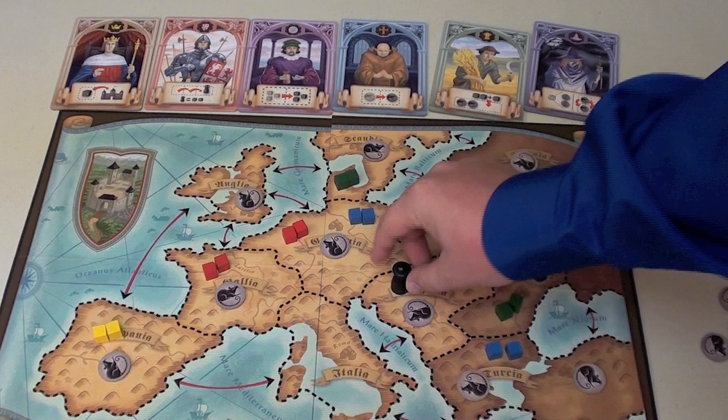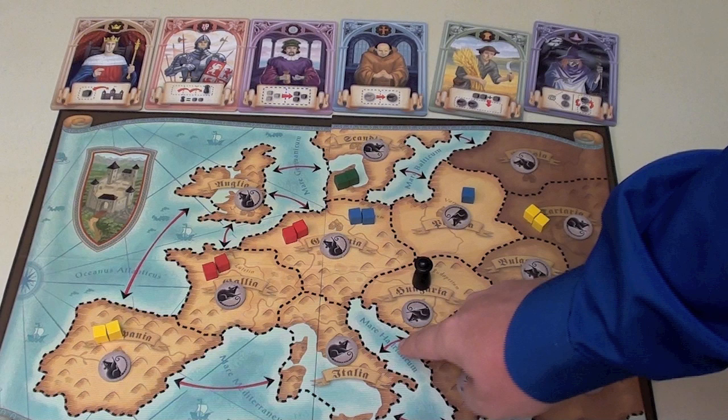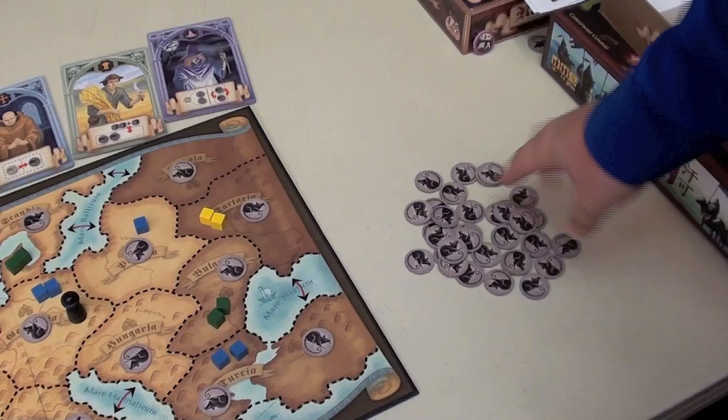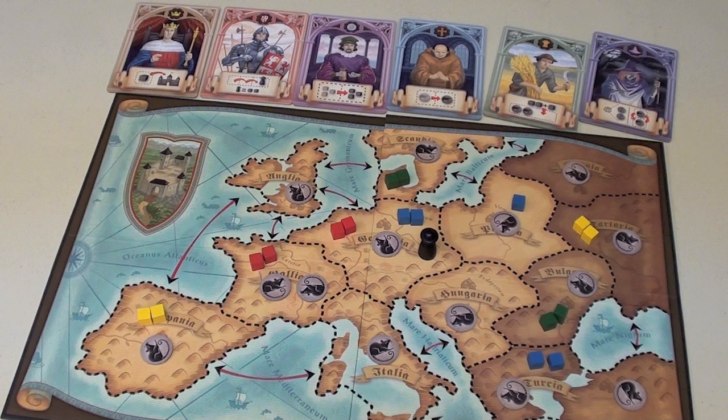After that, I must move the plague token — which starts somewhere on the board — to an adjacent spot. There are arrows that show adjacency. When I move the plague to a spot, the rats are going to spread. If there's one rat token in a spot, I pull from my pile of rat tokens and place a rat token in any adjacent region. If there had been two rat tokens, I'd put two — either two in one adjacent region, or one in each of two different regions.